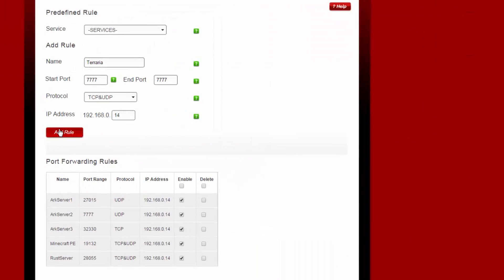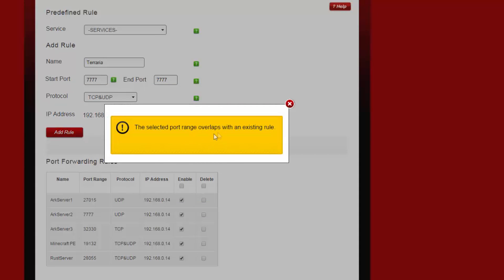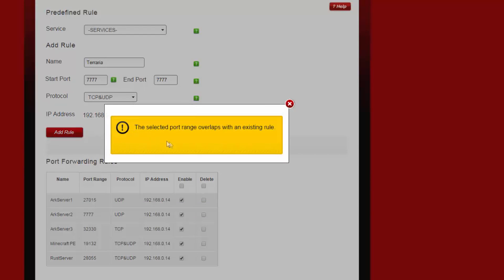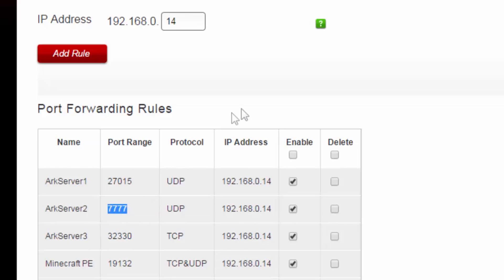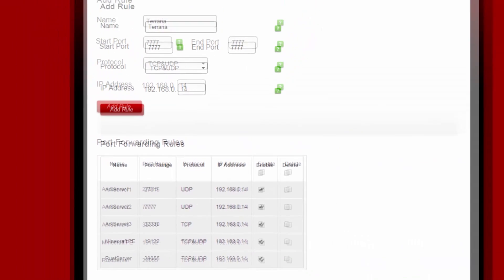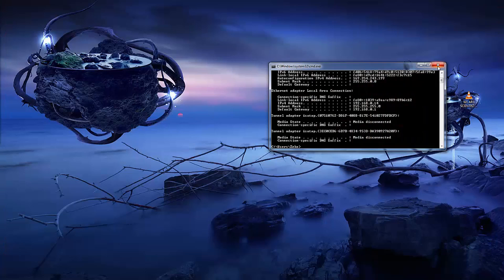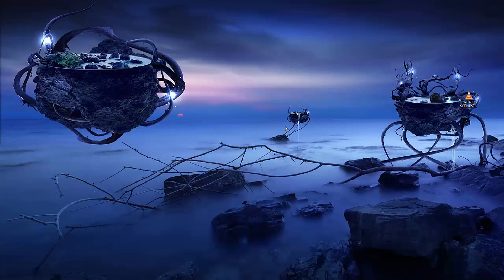I'd already created these, so you'll see that. Once you've forwarded that port, everything should work fine. If not, then just double check that you've set up the right rules and that your firewall is allowing Terraria to communicate outside of your local network.